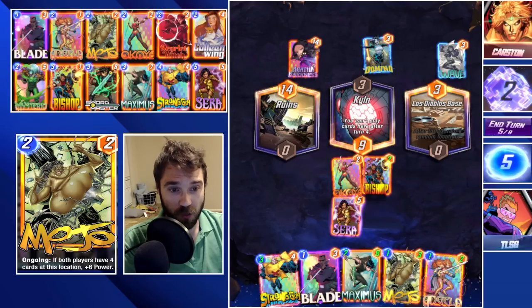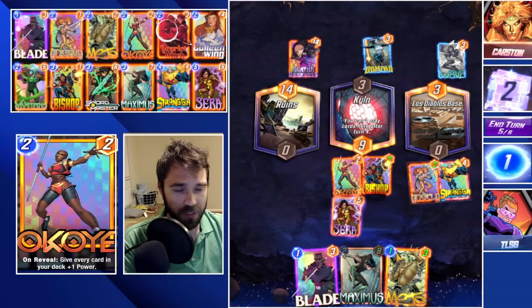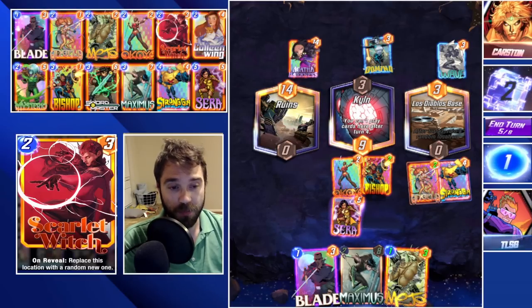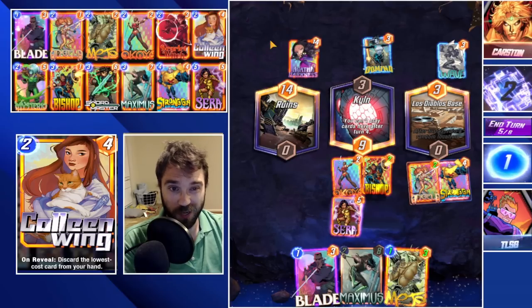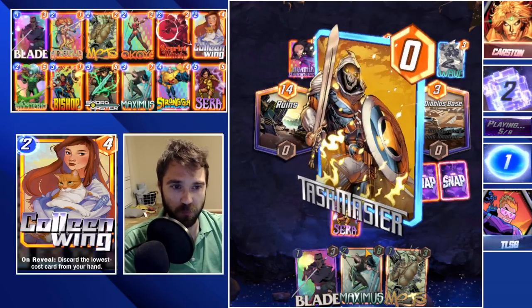Oh, they have Agatha — it's Agatha all along. That's why they have the Wave. We should have a pretty decent kill location. No more cards can be played there, we should have that one locked down. Now we just need to lock down the other one — I think we can do that relatively easily. Let's play Angela and Strong Guy, leave it as is, and if we need to shift power we have a really big power push to try to overcome the Ruins.